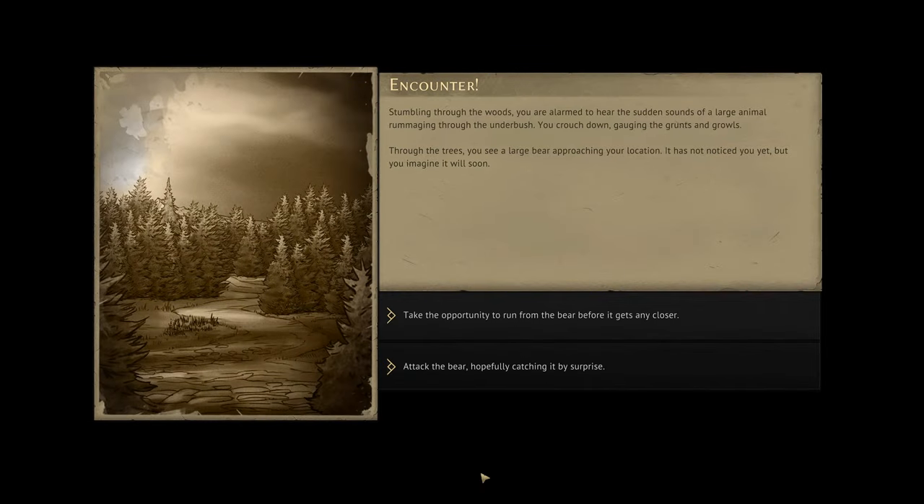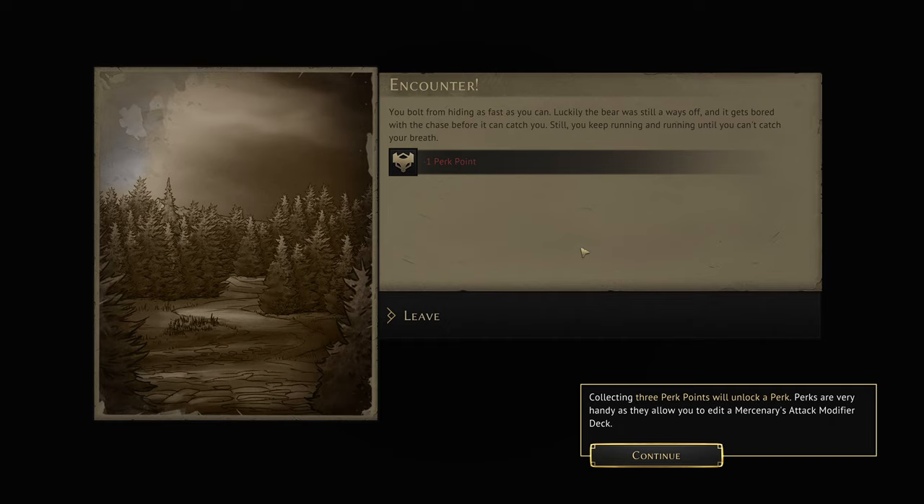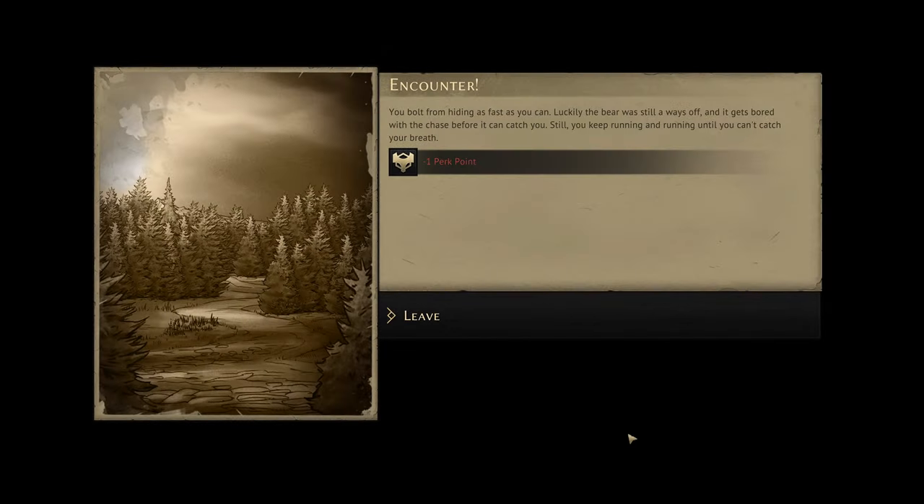Stumbling through the woods, you're alarmed to hear sudden sounds of a large animal rummaging through the underbrush. You crouch down, gauging the grunts and growls. Through the trees you see a large bear approaching — it hasn't noticed you yet. The bear's done nothing wrong, so we will hide from the bear. You bolt from hiding as fast as you can; luckily the bear was still a ways off and gets bored with the chase. Minus one perk point — collecting three perk points will unlock a perk.